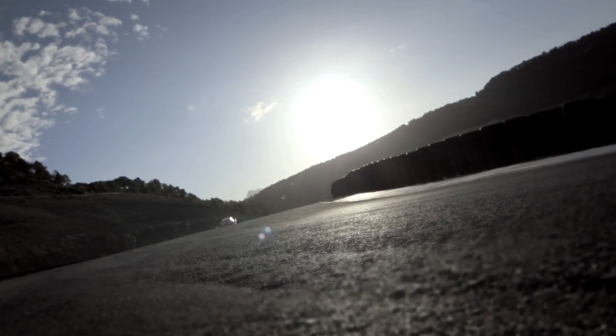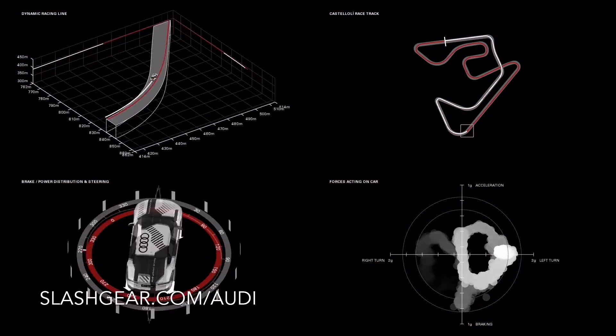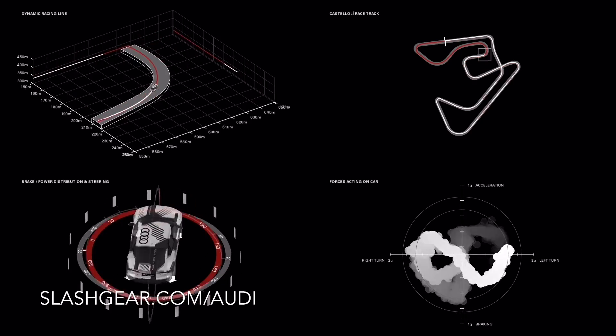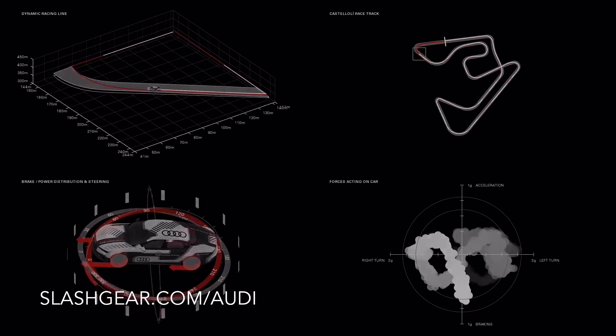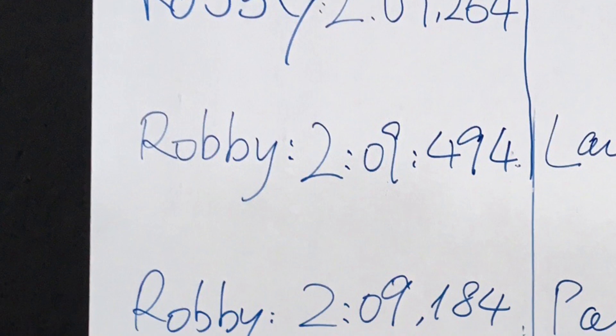Robbie no longer requires sensors to drive himself around the twists and turns of a race track. He's capable of determining the best lines to take through the turns, when to brake, when to accelerate, and he's consistent on his lap time.